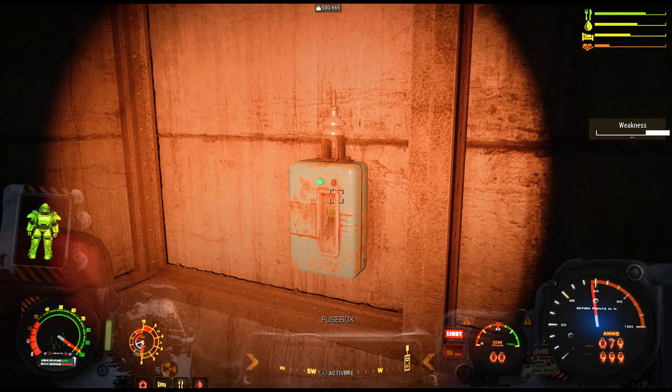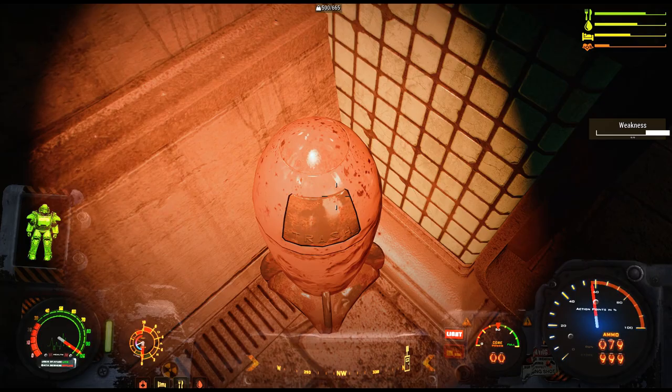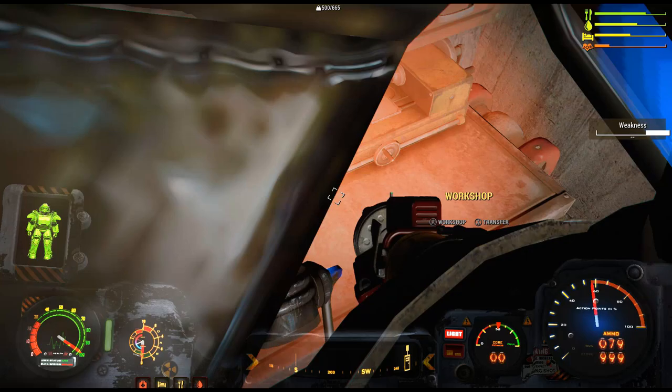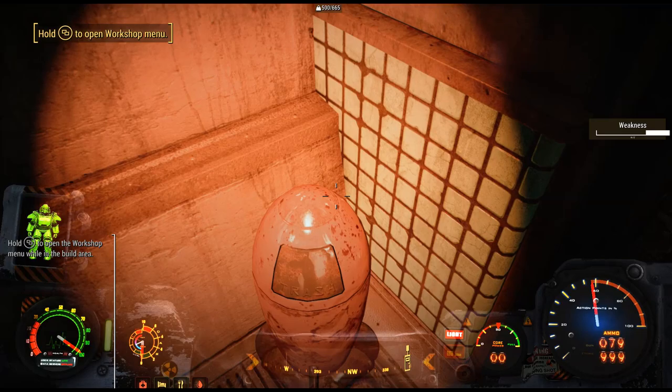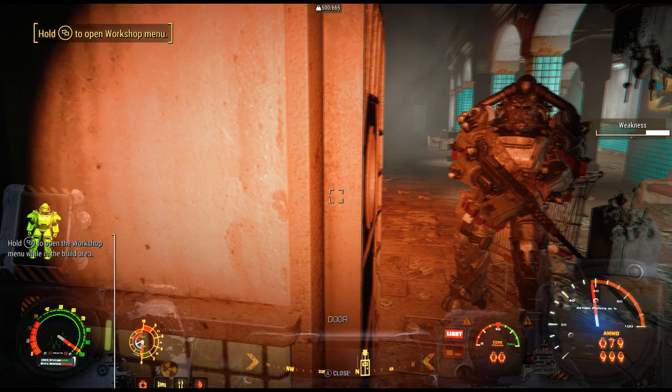Here's a fuse box with some power, and here's the trash bin. I thought interacting with it would scrap all the trash in the settlement but it didn't, so I used the scrap-all command. Everything is scrapped now — it looks much cleaner and more exciting to build in here.